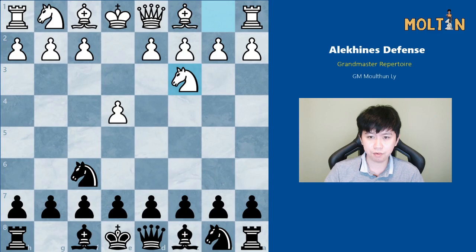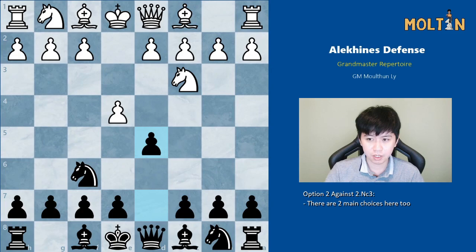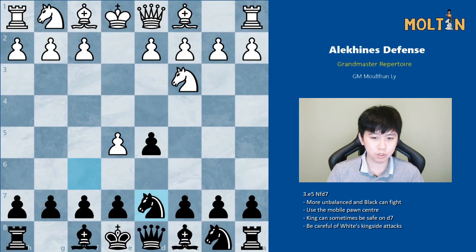We'll start with the least common responses such as knight to c3. After this you have two options. One is pawn to e5 — if you're familiar with the Vienna from the black side then this is a very solid option. Otherwise you can play the standard pawn to d5. White can push or play pawn takes.